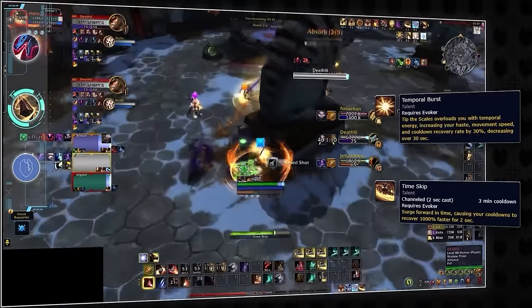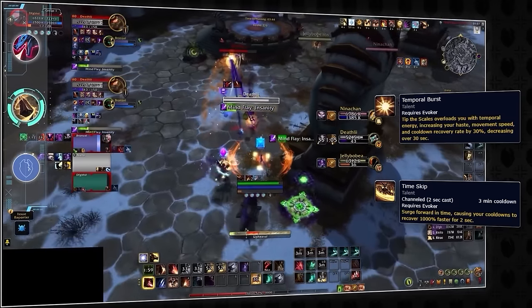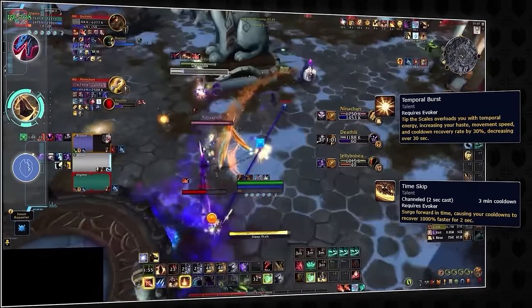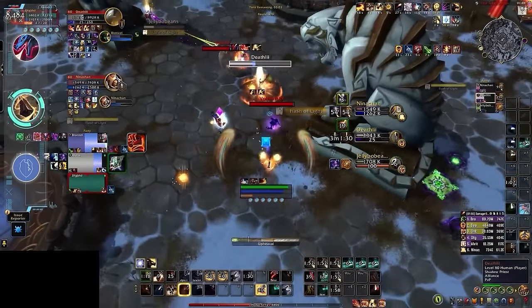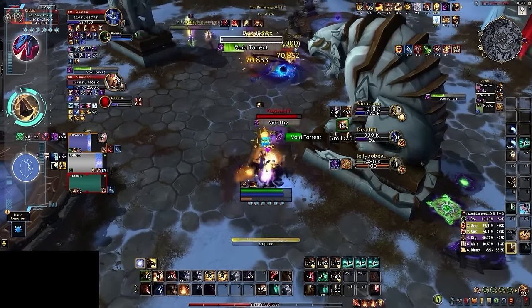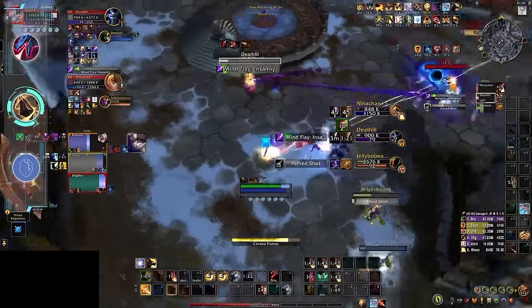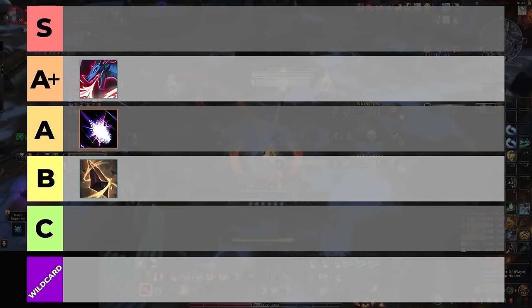Temporal Burst is even more broken as Augmentation, since with Time Skip they're able to Tip the Scales twice in a much shorter period, giving them the potential to have three mini Bloodlusts in a single game to beef up teammates' damage. But we will emphasize: Augmentation is, by design, a spec very reliant on its partners to win. While Devastation might have a slot machine win condition every Disintegrate, Aug will be more held back at lower ratings where players are less likely to utilize its strengths. So by the very nature of being a wildcard spec, we're going to put Augmentation somewhere in the mid-tiers.